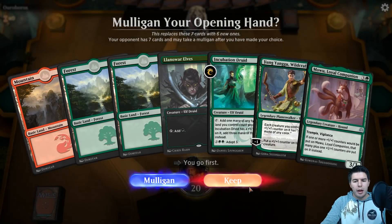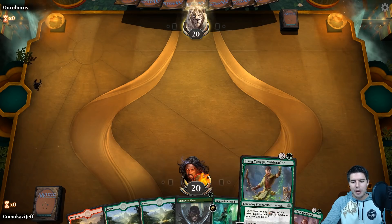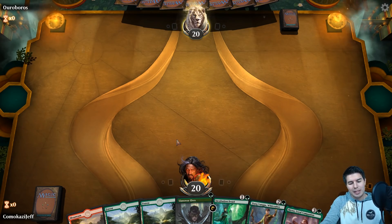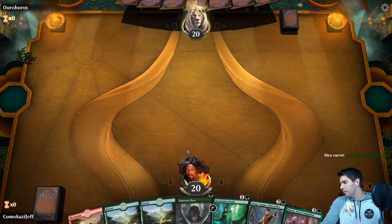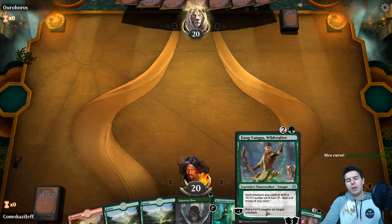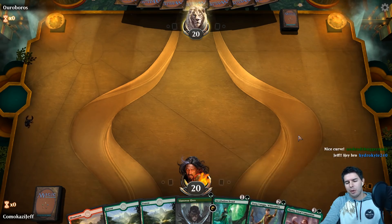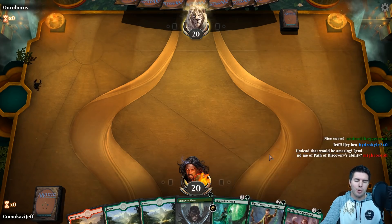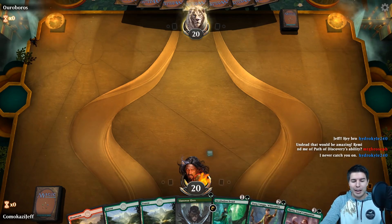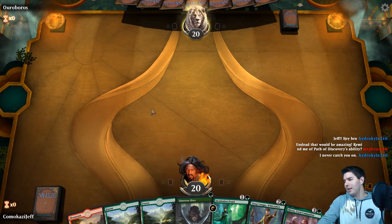Oroboros — bring it on. We're going to keep this — we have Incubation Druid with Jiyin Yangu, which is great into Mawu. We can play pretty much our entire hand in three turns. This is a fantastic curve, exactly what we're looking for. The one issue is that we're going to want to put the counter onto Incubation Druid instead of Mawu right away, so we need to keep Yangu alive so we can actually put counters onto Mawu and start going off. If we can find an Evolution Sage into land, this will be spot on.